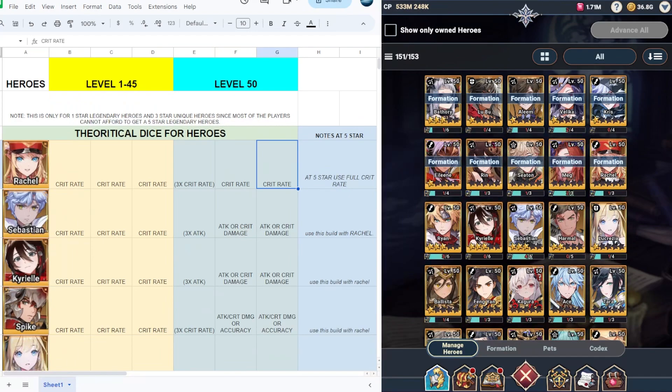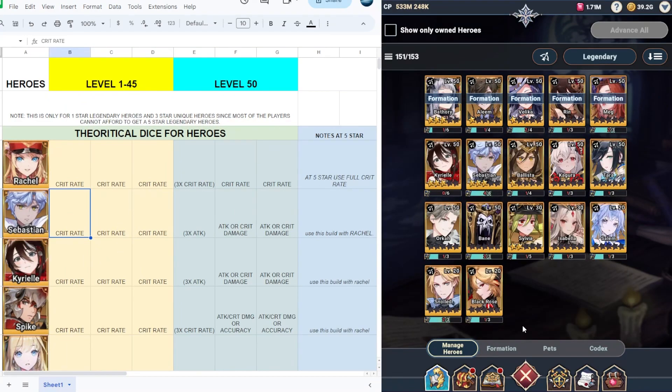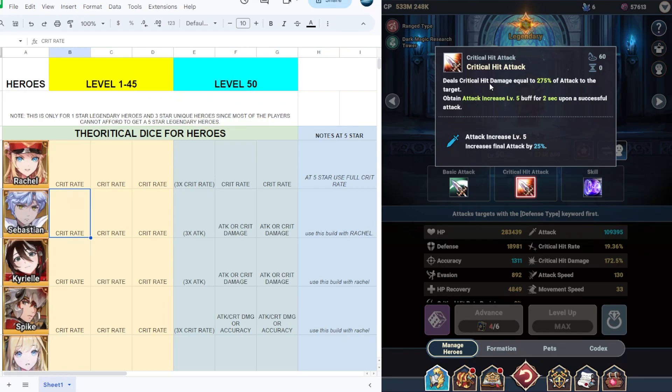Next we have Sebastian. This is not in alphabetical order and I need to sort this out, but because most players were asking for this I made it in a rush. For Sebastian, it deals a crit hit damage equal to 275% of attack to the target, then increases final attack by 25%, and there's also a damage increase to 800% of attack to the target.